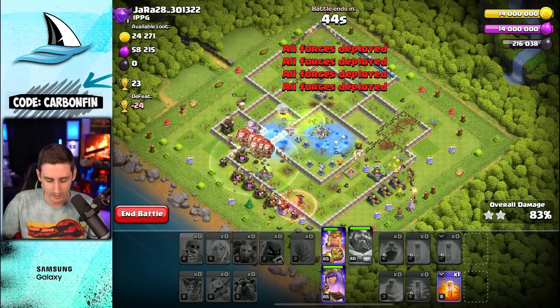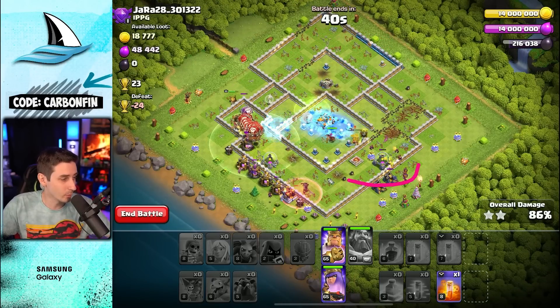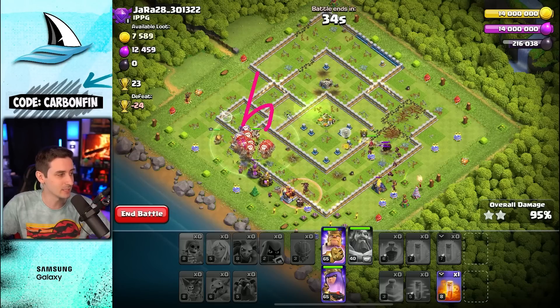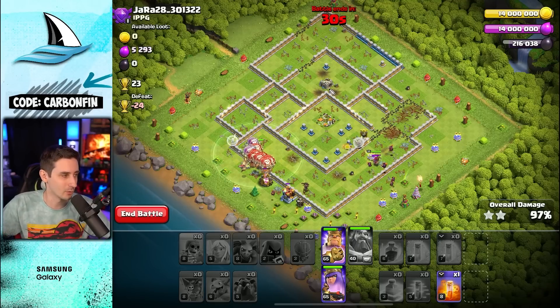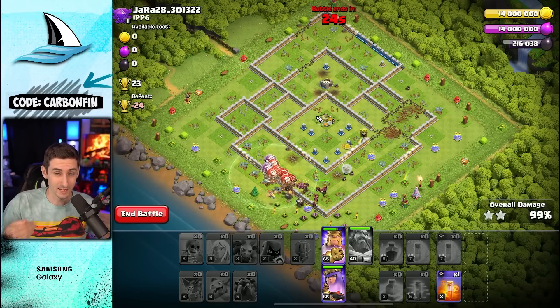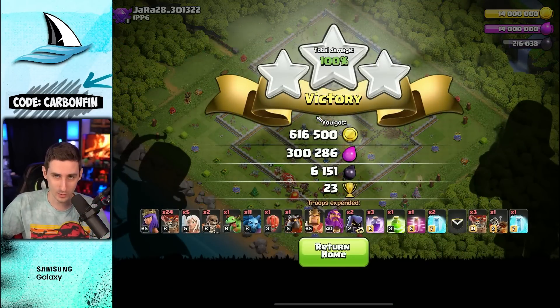You want to protect the lava hound and also protect the headhunters as you move through. The most ideal scenario would have been for the queen to be over here. Since my queen was pathing this way, I didn't want to take out those buildings which the queen was going to get on her path anyway. You have to think about where the queen is going — don't take out buildings the queen will be responsible for, or you're wasting her value.